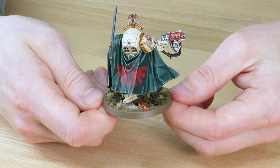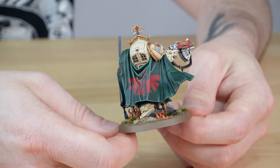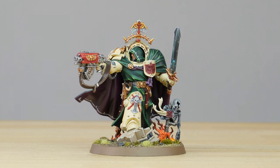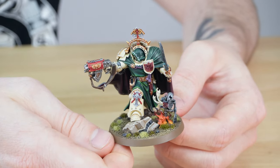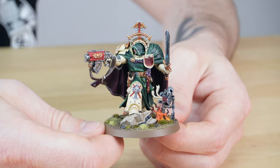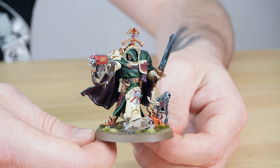You can see this beautiful Dark Angels chapter symbol that's been freehanded on the back of the cloak, really giving that chapter identity — and also so no one shoots him in the back, which we wouldn't want given there may be a traitor amongst their ranks. There are little flames on the base, the flames of heresy never falling far from the Dark Angels. Belial's also got a little companion on the base, probably paying penance for some unknown deed. A really exquisite standard — a perfect miniature to lead your Dark Angels force, add to your collection, or display in a cabinet.